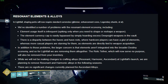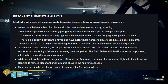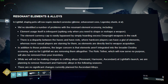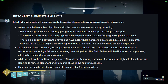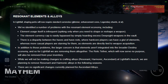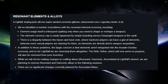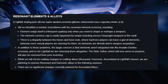Destiny 2's Resonant Elements and Alloys have been the main currencies used to shape weapon perks, but they have been causing problems. The use of these elements is infrequent, and the element currency cap is easily bypassed by hoarding excess Deep Sight weapons in the Vault. The disparity between players who have an excess of elements and those who are lacking is also causing problems, as these elements are directly tied to weapon acquisition. To address these issues, the developers have decided to remove Resonant and Harmonic Alloys in upcoming seasons and are also removing Resonant Elements altogether in Lightfall. While the crafting alloys will not be affected at Lightfall's launch, the developers are planning to remove Resonant and Harmonic Alloys in the following seasons. There are no significant changes currently planned for Ascendant Alloys.